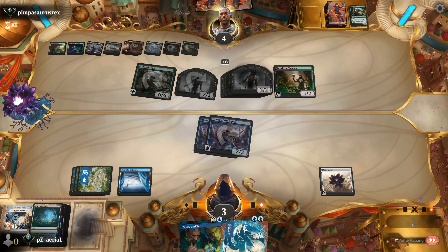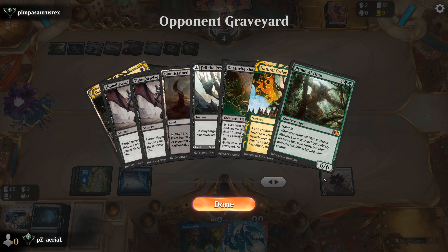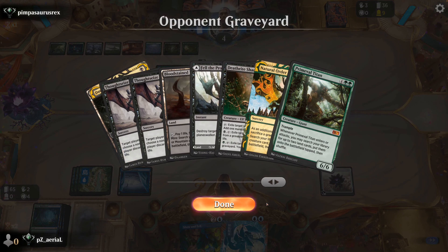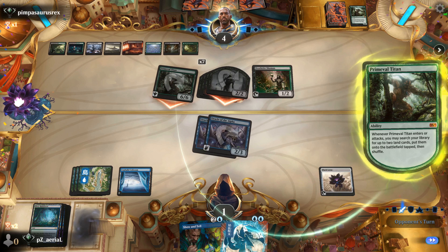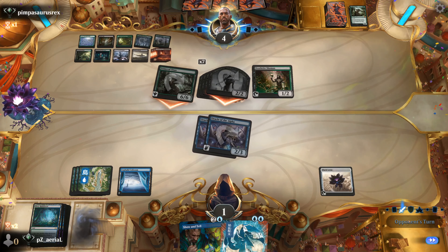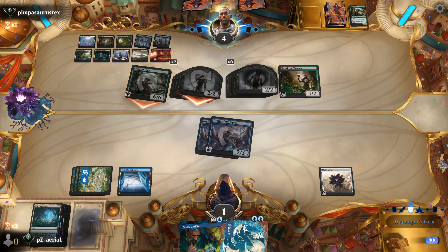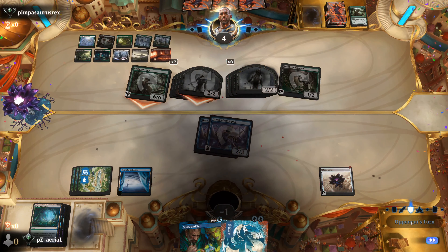Kind of surprised with how this Primeval Titan build showed up — a lot of mono-black splash here, surprisingly Deathrite Shaman and Thoughtseize. Dark Ritual also surprising — there must be another angle to this that's not Primeval Titan that I did not get to see. Might be like discard meets Primeval Titan possibly. And a couple more triggers — they can kill us with Deathrite Shaman. Nice — we'll go down to round three.